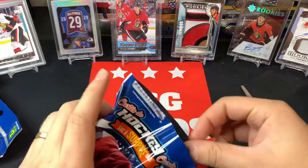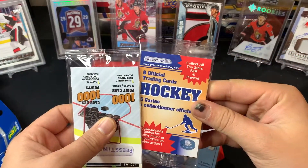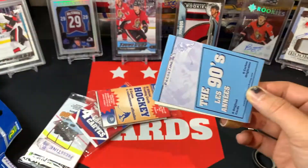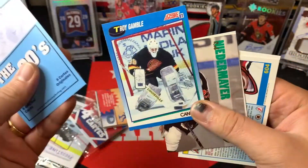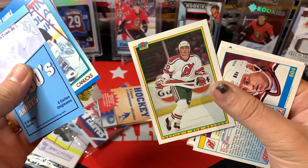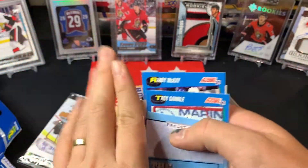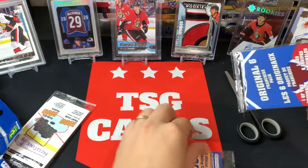Pack two - the heavy one probably means top loaders. 90s pack here. We've got original six, not ideal. Troy Gamble, Rob Niedermeyer, Bob Brook, Randy McKay, Sean Van Allen with the Oilers - interesting, he ended up playing for the Sens for a bit - and a Gordy Roberts. That's the 90s junk wax era done.